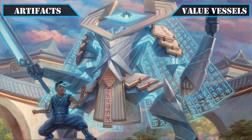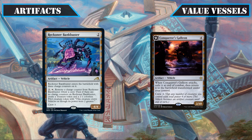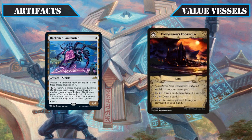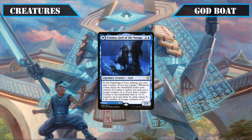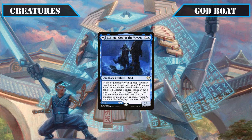Reckoner Bankbuster and Conqueror's Galleon join as value-focused vehicles: the former draws us three cards over its lifetime then throws in ramp and a pilot as a bonus, while the latter transforms into a land after its first attack to provide card selection, card advantage, and recursion tools. Consulate Dreadnought is our final vehicle — its low CMC, massive stat block, and otherwise huge crew cost entirely eliminated by our commander's ability make it a perfect early addition. Finally Cosima, God of the Voyage's back face, The Omen Keel, is our very last vehicle, providing cheap land-drop milling.